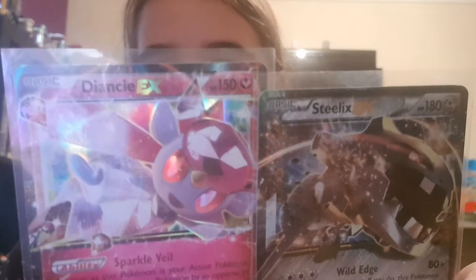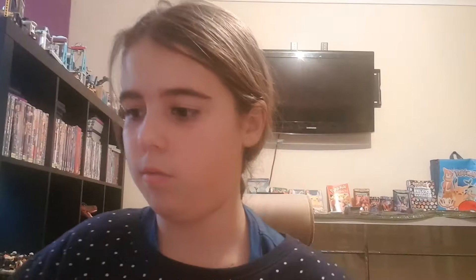Steelix EX and Diancie EX, and then we got Magearna EX, and then we got Glaceon EX — pretty cool design. Scizor EX or Scissor, I don't really know. Altaria EX, Regirock EX, Magearna EX. Shiny Volcanion EX, Pikachu EX, and another Umbreon EX, then we got Mewtwo EX.